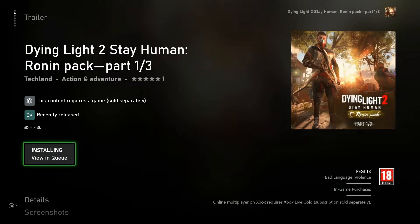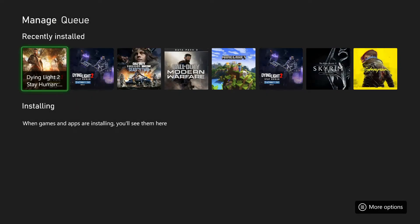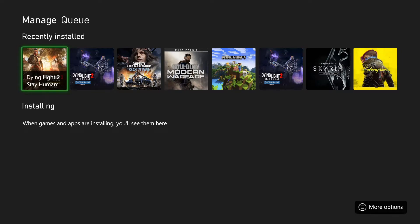Then you need to restart the game, and when you go back in you'll get this screen — hopefully — which will say downloadable content is available. This is just part one of three, so it will say that the downloadable content is available now to access within the game.